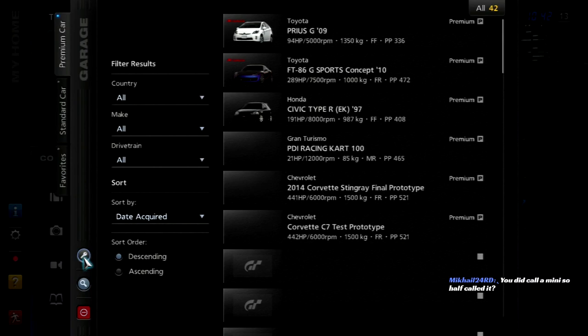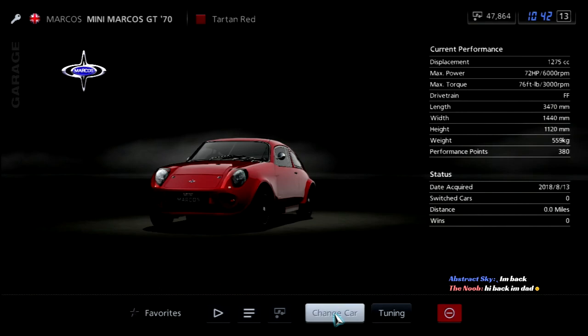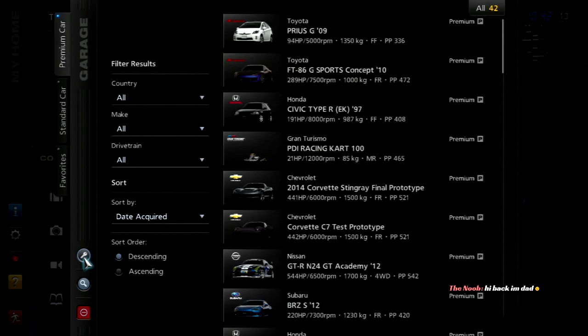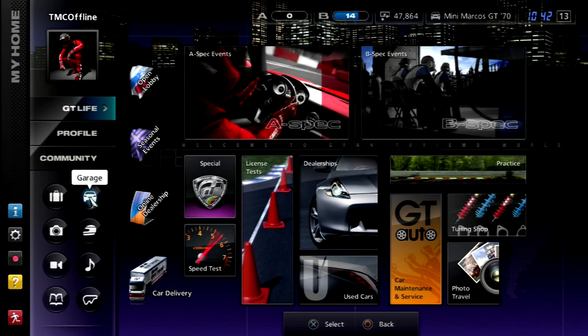Hey, I just realized we could probably do one of the classic car championships with this thing maybe. Welcome back — we just won the Mini Challenge and won ourselves a Marcos Mini, although I don't know if I want to use it for the B-Spec thing because I really like this car. Next time on Gran Turismo 5 B-Spec I'll be doing another amateur division race, I think, or the Lupo Cup — either one of the two.